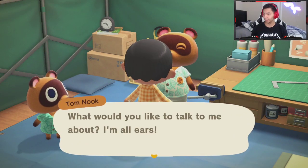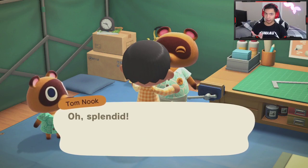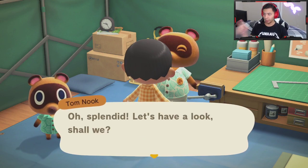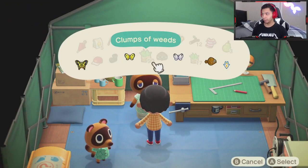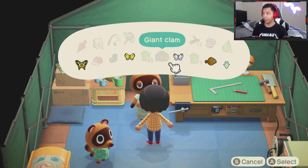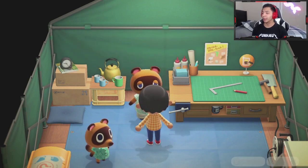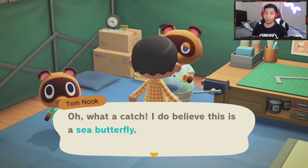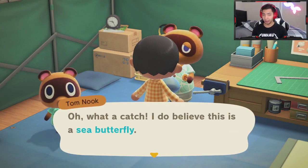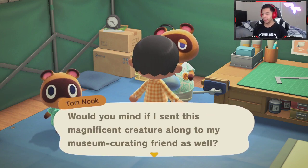You talk to Tom Nook and go to 'I found a creature.' It's basically the mechanic of turning in creatures before you have unlocked the museum. When you get to this menu and you give him two unique, individual animals, he will then give you an update to your app, and that update will give you the ability to get the flimsy axe.